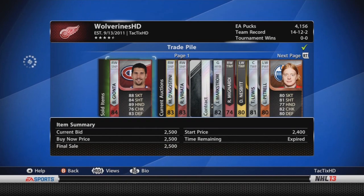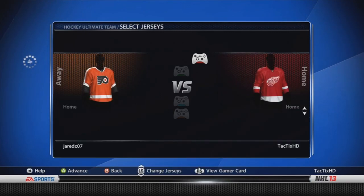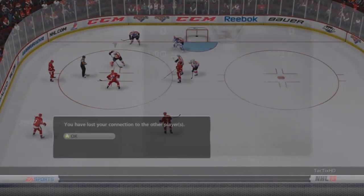I'm definitely going to be looking at upgrades at goalie as well as defense. Gianta, I sold for 2,500. I actually bought him for 1,500 pucks, so a nice 1,000-puck profit there. Didn't really mean to — just bought him, decided I didn't want him anymore, and sold him.